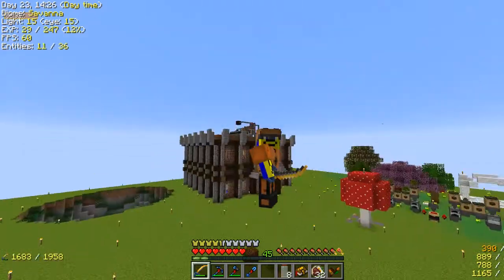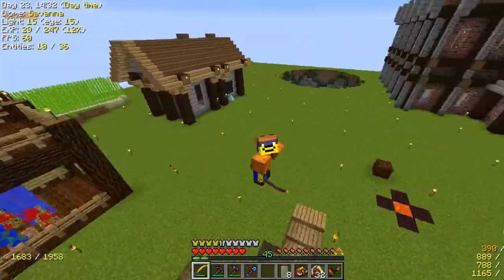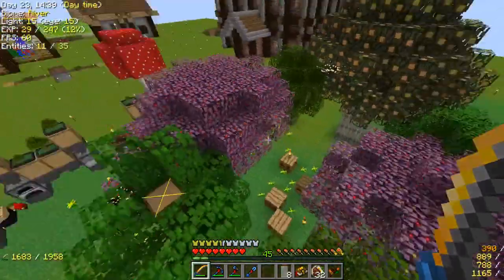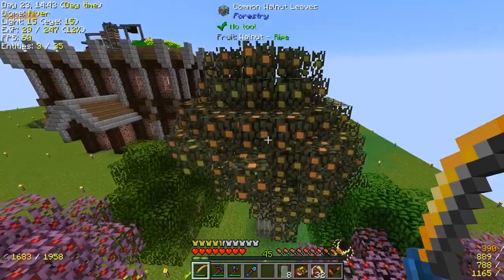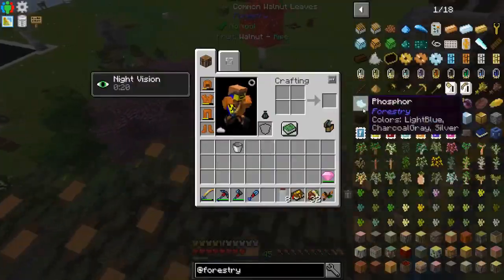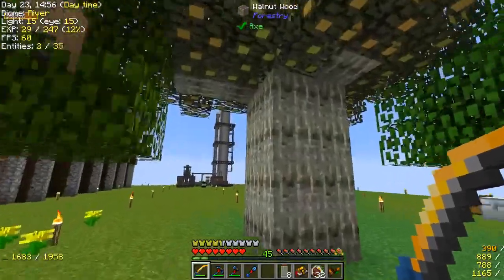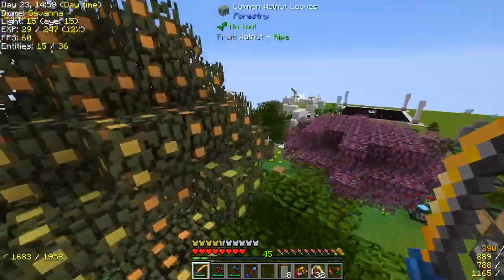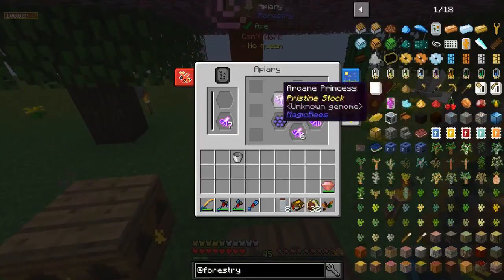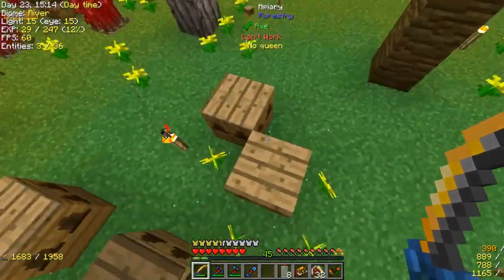Hello everyone and welcome back to Modern Skyblock 3. Since last time I've done some work around the base, most notably I've gotten hill cherry trees and this common walnut tree. After the hill cherry mixes with this, I get the chestnut, and then that will finish that area of the forestry questline I've been waiting on. The alveary will take a lot longer because I only have 12 pollen clusters and 10 royal jellies, and I need a lot more than that.